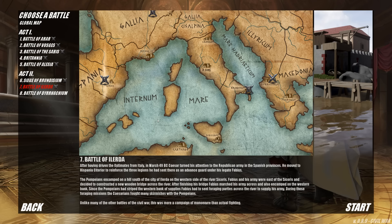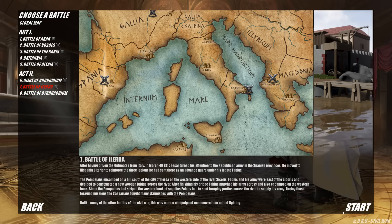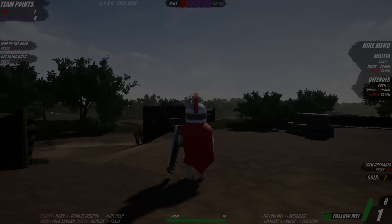But Level 7 is going to incorporate some totally different gameplay styles than we've seen before. Here's the key line: unlike many of the other battles of the Civil War, this was more a campaign of maneuver than actual fighting, which I presume means pitched battles.